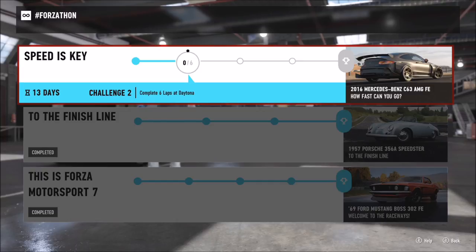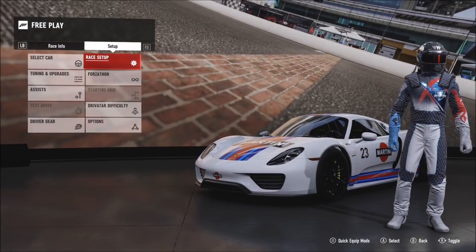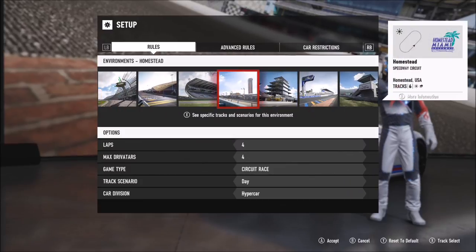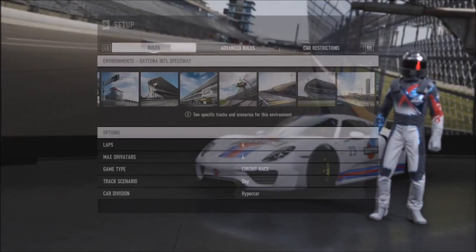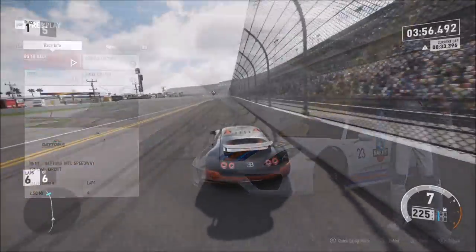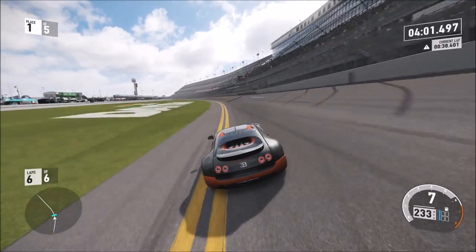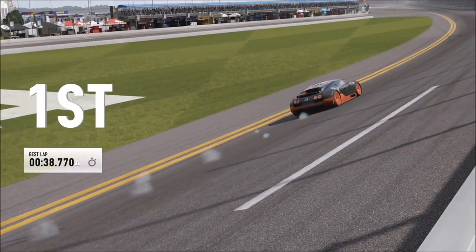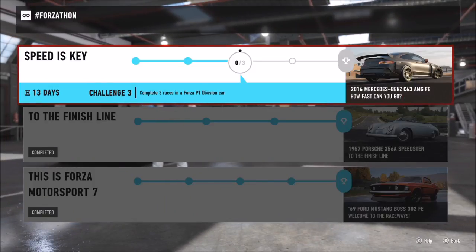The next challenge wants you to complete six laps at Daytona — very easy, slightly more time consuming. Go back to free play, go to race setup, and pick the Daytona track. I went for the Tri-Oval circuit because it's a nice big loop. Set it for six laps. I used the Bugatti again since it's a quicker car — you'll complete the race in about three minutes. For some reason it didn't work in the Porsche, but complete the race, quit, get your rewards, and you're done.